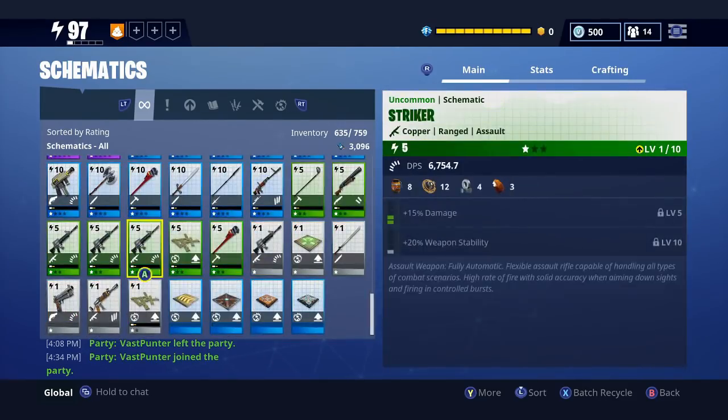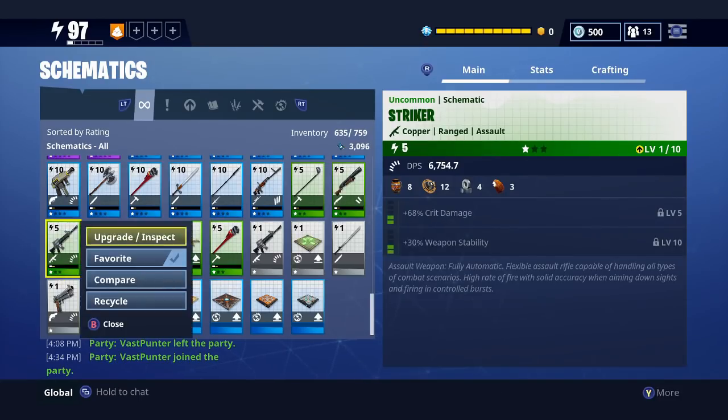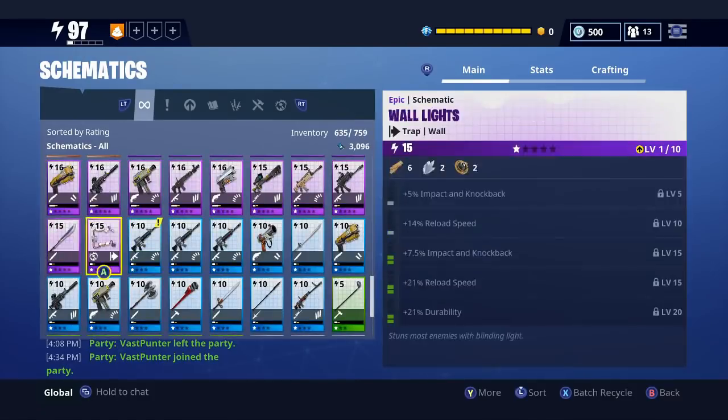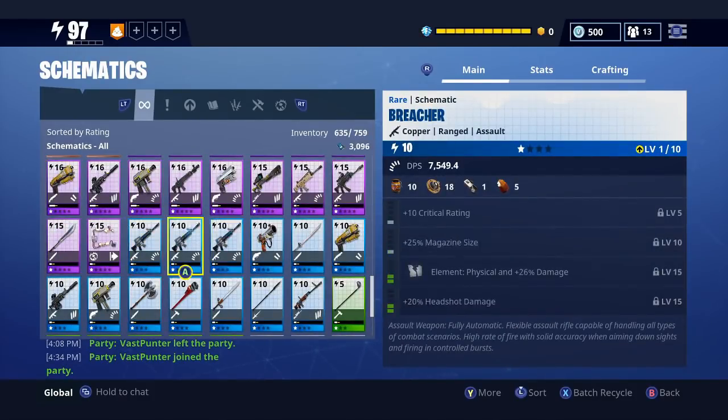Let me pick a good Striker to show you. We'll do this one because it's got more green. We're going to increase the rarity on this — it takes 100 rare flux. It's the doubled amount of rare flux in the store, so it's really not hard to upgrade rarity. It doesn't take a while. It'll take longer to get the breacher schematic or the equalizer. So it's great, this new Recon Bobular update. The element's all physical, unfortunately. So if we do upgrade this all the way, it's going to be a physical element, which isn't too bad.